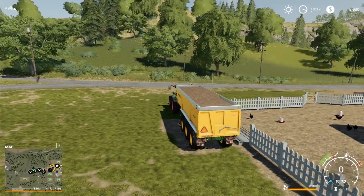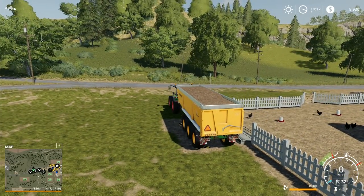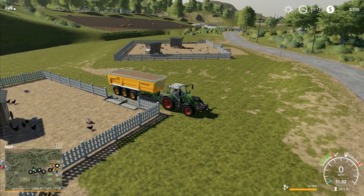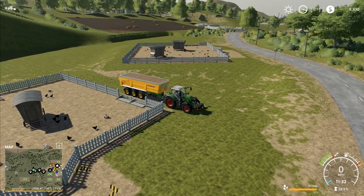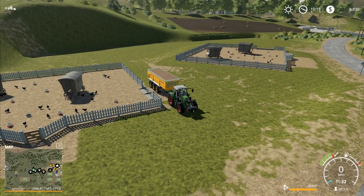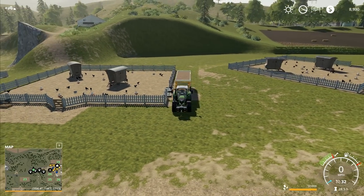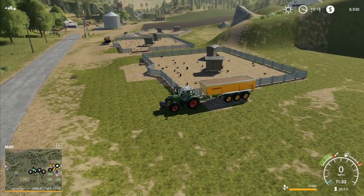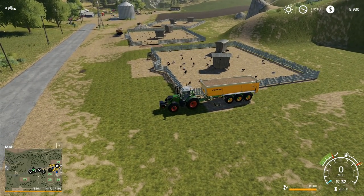Hey folks, it's Frithgar here, how you doing? Welcome back to Farming Simulator 19 here on Ravenport. We've got some of our new chicken pens laid out here. We're going to gather up those bales in a little while, but the first thing that we need to do is finish setting up these new chicken pens.